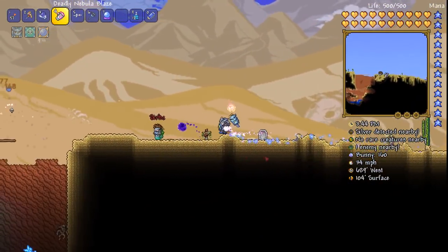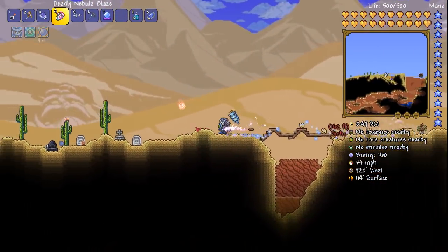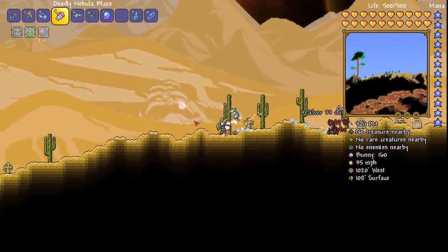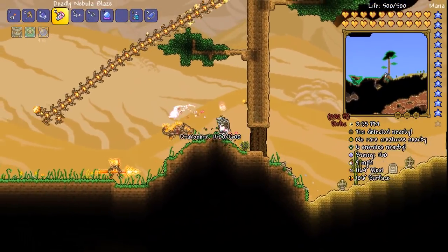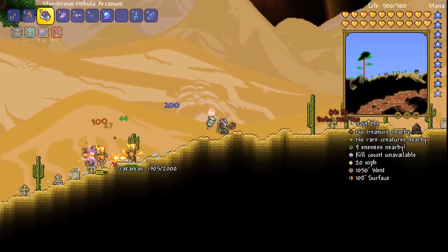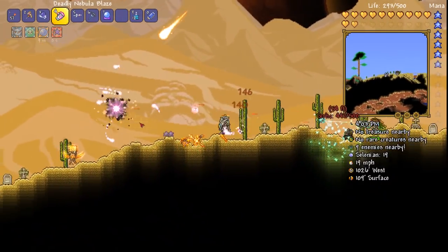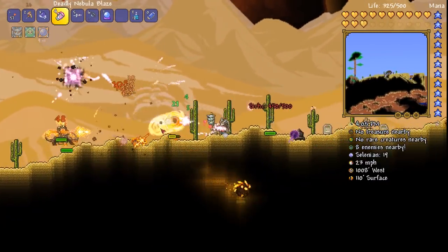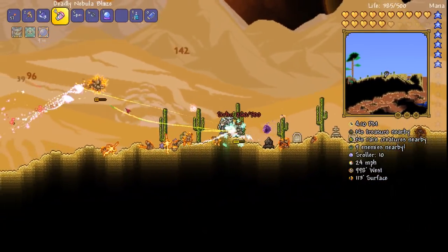The problem is going to be - look at all the gravestones around here. It's pretty obvious what we've been doing, isn't it? I'm just going to extend this platform so we don't have to leap over there. So this is about the point where the Crawlipede guys start to appear. There are a lot of these guys who stay on the ground, but the Nebula Arcanum can actually take care of these guys pretty quickly.